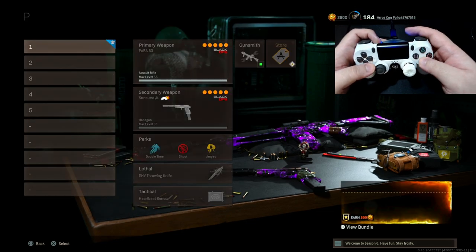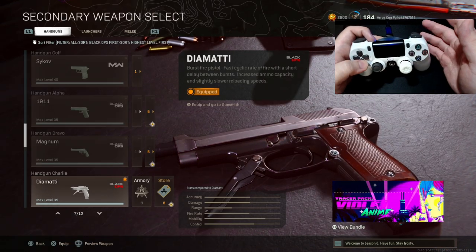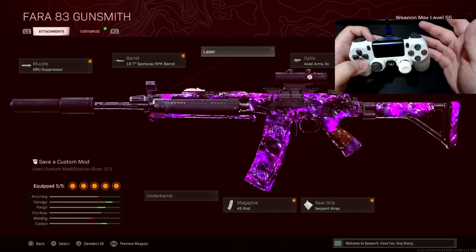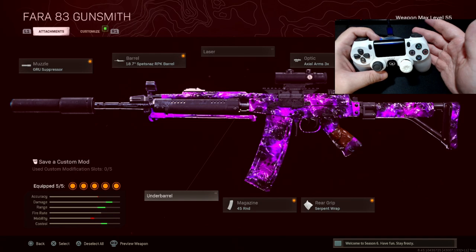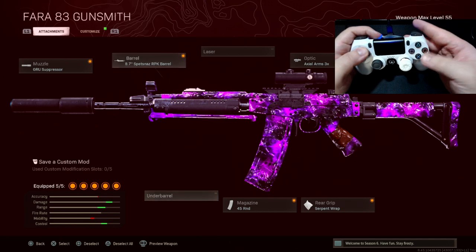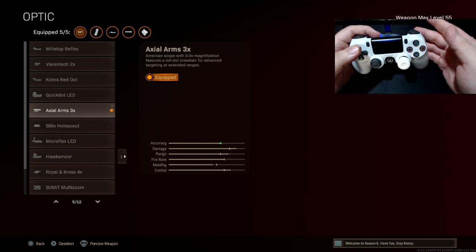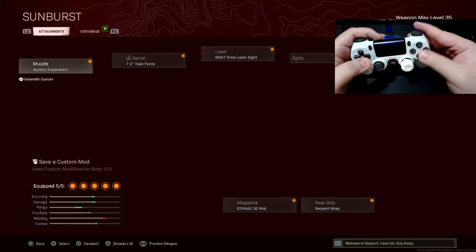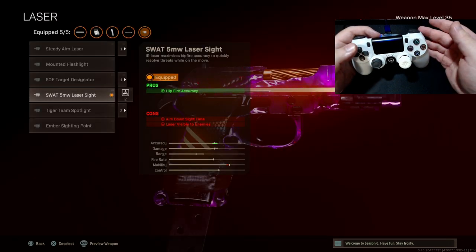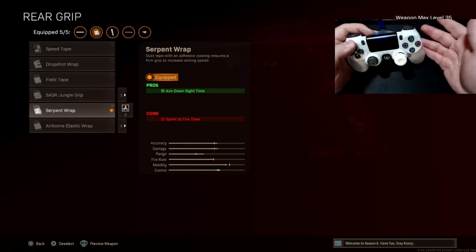My primary is going to be the FAR. For attachments: groove suppressor, RPK barrel, 45-round mag, serpent wrap, and axle arms — pretty much the go-to, except I took off the underbarrel because the same rules apply when using an anti-recoil mod: do not run an underbarrel. For my secondary pistol: agency suppressor, task force barrel, five milliwatt laser sight, Stana mag, 30-round mag, and super wrap.